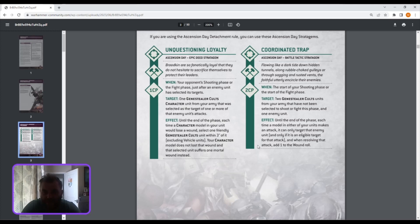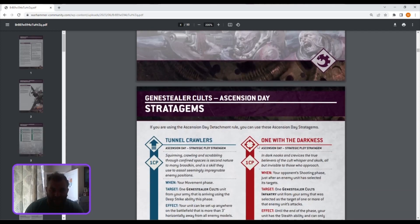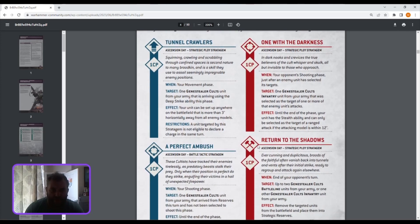Coordinated Trappers was covered in the preview — it's two CP and two units get to add one to wound rolls when fighting one unit. It's a bit of a crossfire thing, not bad. Tunnel Crawlers in your movement phase is the same as before, covered in the preview: more than three inches away but you can't charge. Good for coming up and shooting the pants out of something or stealing objectives. One CP — love it.